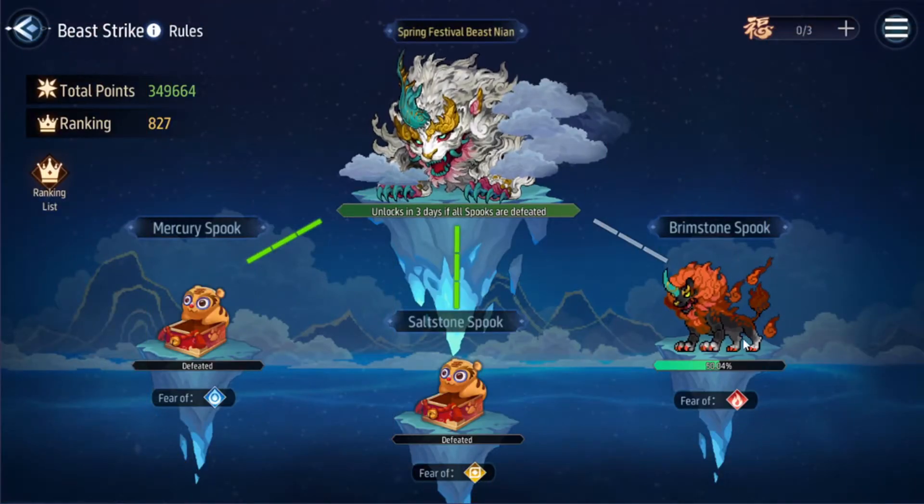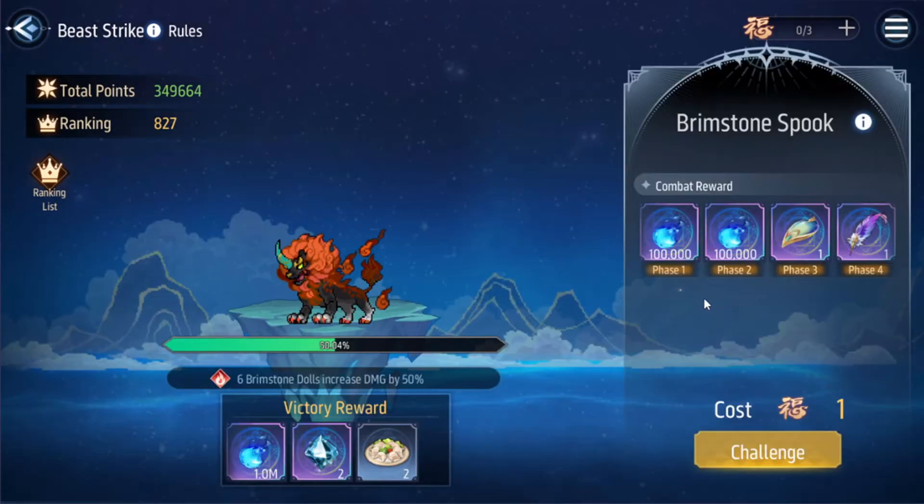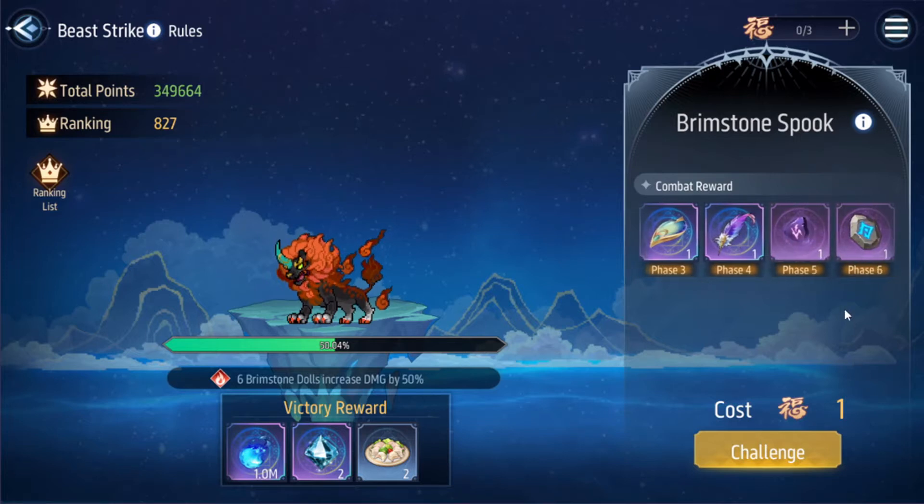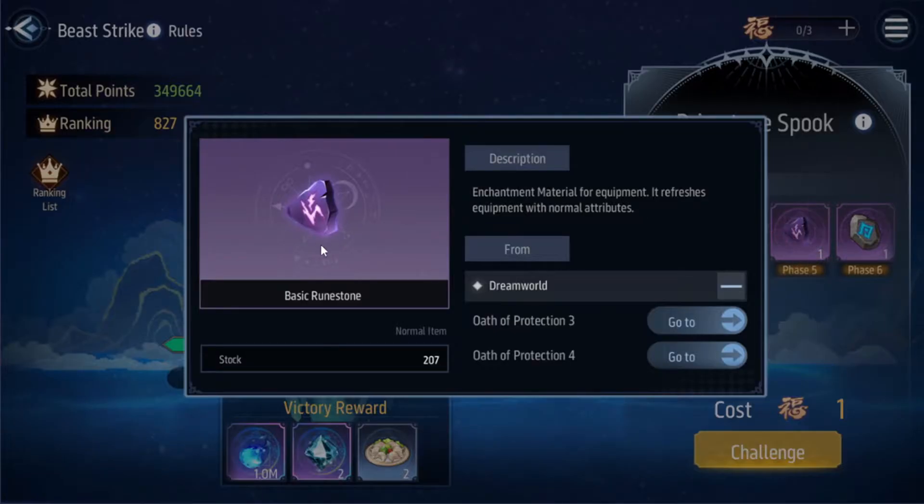Instead of using your dumplings to actually fight the boss here for minimal rewards — because realistically you're using up 40 stamina per run for 200 mana and one each of these essential materials — and a possible basic runestone, which is such a crappy reward.